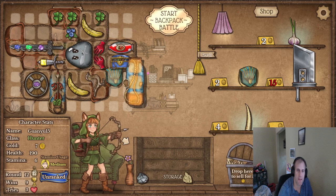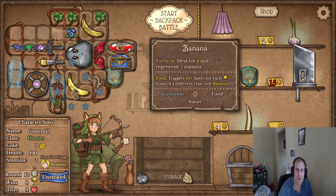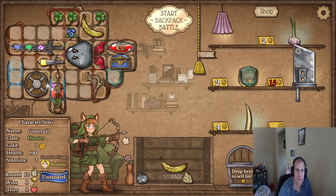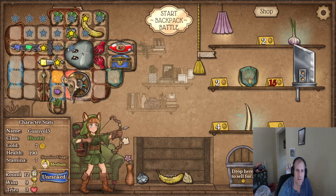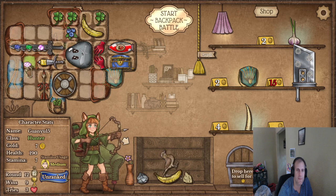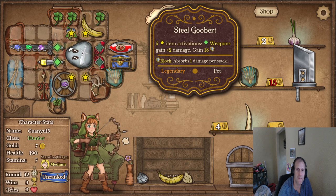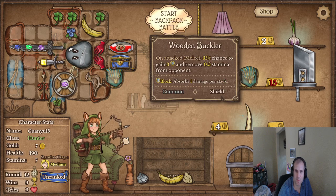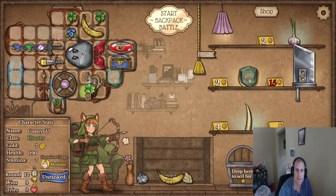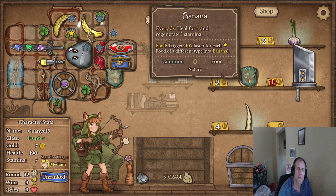Okay so this goes here and this activates these — our stamina is much better now. And I think I want to trade these guys out. You go there, you go there — there, now he activates on him, or whenever he gets a block those two activate. I can put my banana back up here — double banana power!